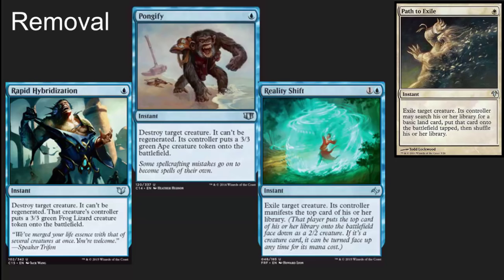In a casual environment, you normally don't want to one-for-one people, but if individuals are coming at you with 21 points of commander damage, it's very nice to be able to turn that commander into a 3/3 ape or a 3/3 green frog lizard at instant speed. Path to Exile is beautiful removal, and Reality Shift is a piece of tech I hadn't seen before in a commander deck — I like it a lot because it's blue instant speed exile removal.